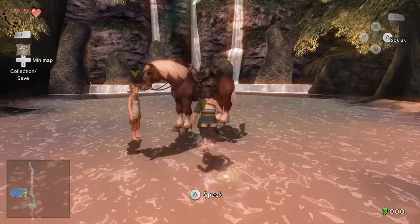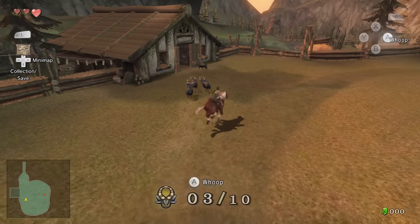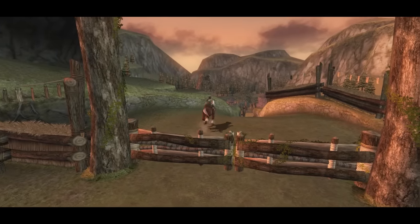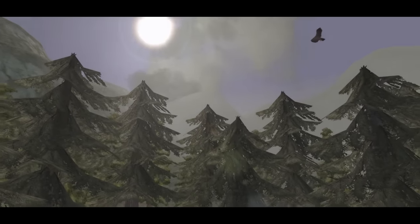Twilight Princess starts off by making us get Epona to scare some goats into their house. After that, we have to jump above these gates and go back to Link's house — but this is Epona jumping, not Link. So everything is good.